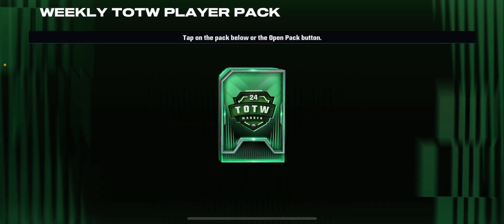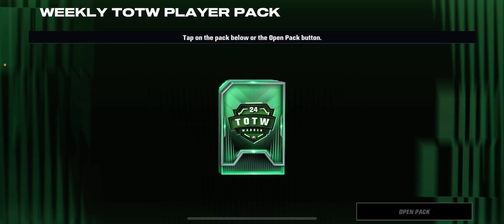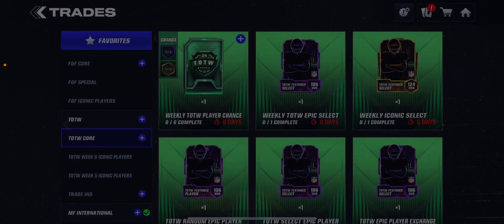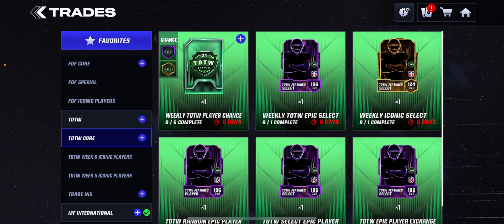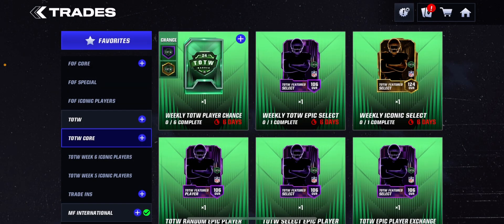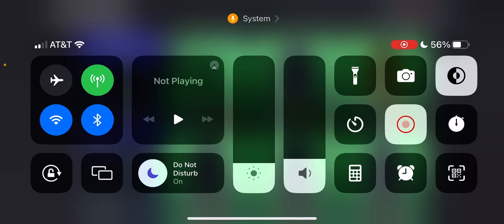Do we get the Epic and Iconic players? We do not — it's just 100 Team of the Week tokens. We still have yet to get the Epic and Iconic players from that. Thank you guys so much for watching, I hope you all enjoyed and I'll see you all in the next one.